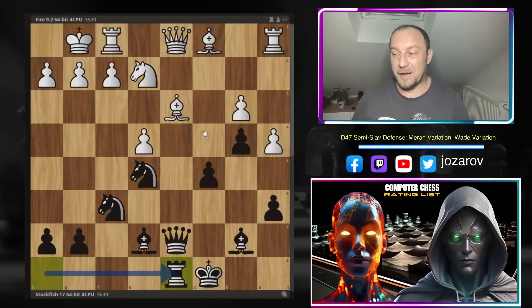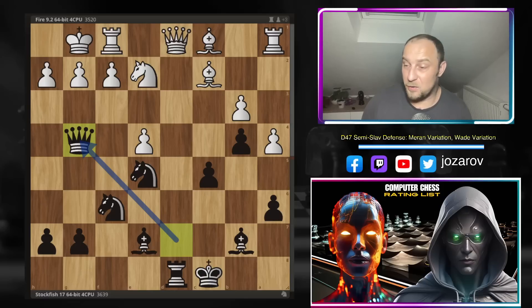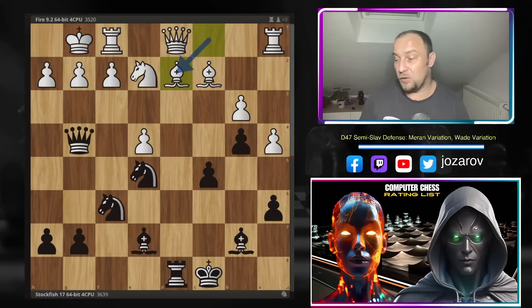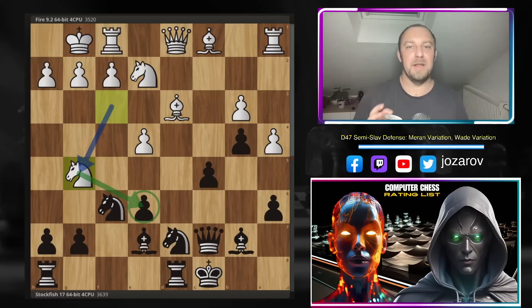After knight to d8, rook takes d8, you have to protect the bishop. If you try bishop to c2, then queen to g4 is simply winning the game on the spot — you cannot defend. Even if you try queen to e1, then knight to f3 immediately loses the queen. Even bishop to d2, then rook to d2 and knight to f3 again wins on the spot for black. The e6 weakness is long-term — you have to first secure king safety and develop the bishop and rook before going for it.